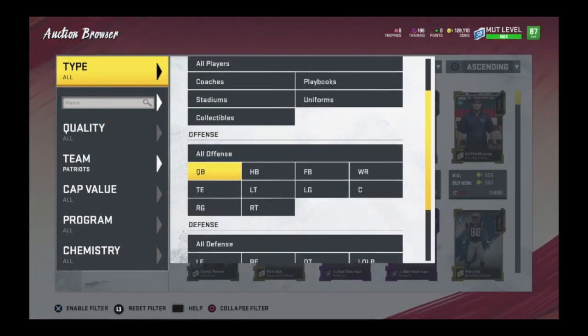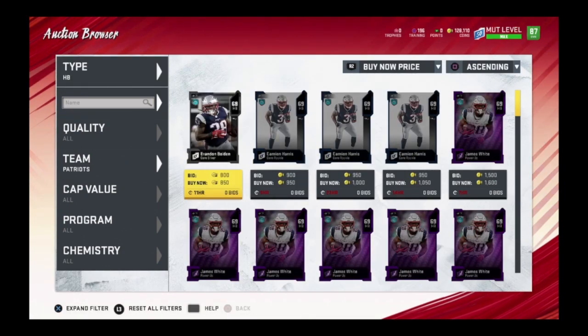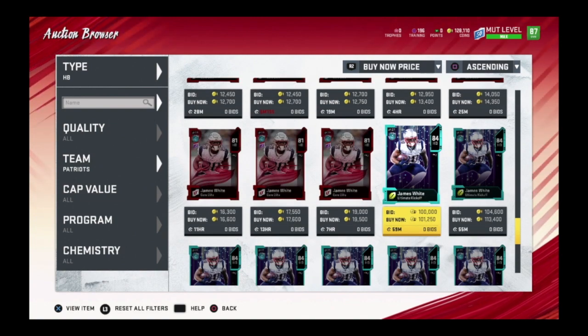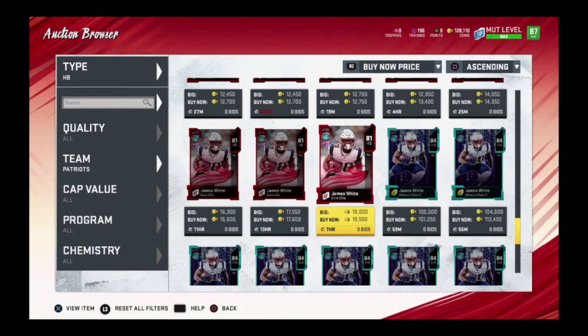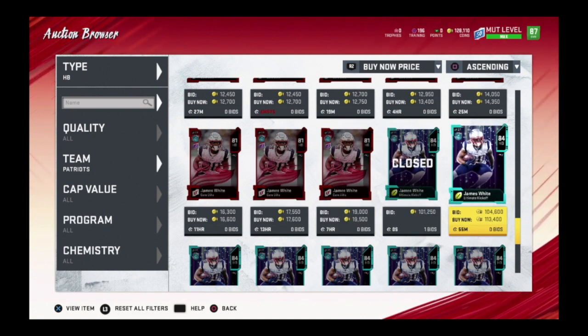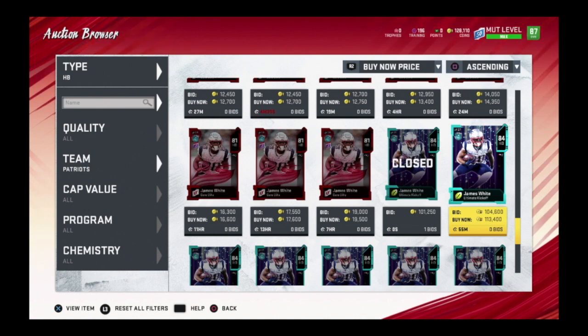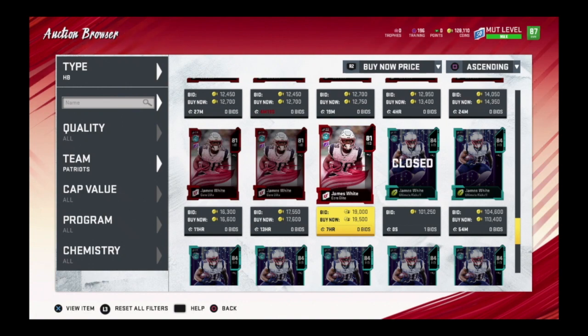Some of the cards also have power-ups, and I want to make this point: the kickoff card is completely separate from the power-up system. Say James White balls out this weekend and gets a Team of the Week card at 90 overall — that 90 has nothing to do with the kickoff card. The kickoff card stays at 84 unless the Patriots win a game, in which case it goes up to 85. They're completely different systems.